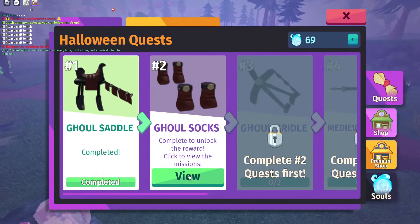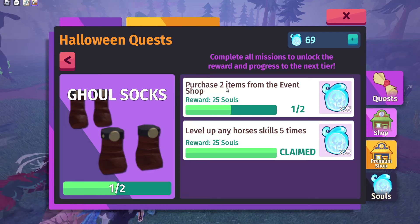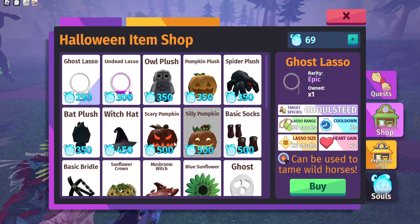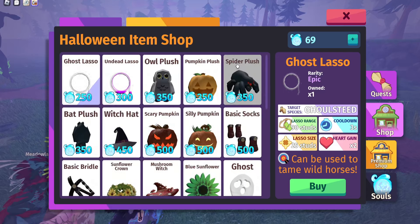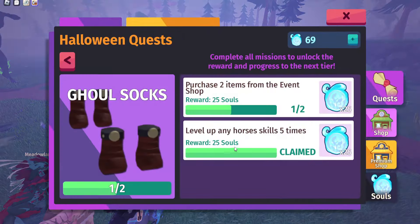The next one, which is the second quest, is the Gold Socks. You have to purchase two items from the event shop. This is basically where you go to the event shop and purchase anything you want. I would go and actually buy the ghost lasso as it is the cheapest, and you won't be getting as many souls at first. So I would basically just buy a bunch of these lassos to get that completed for the quest.